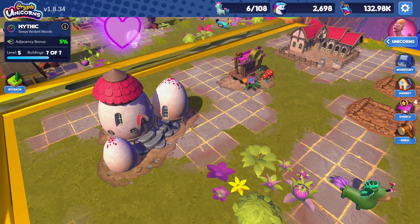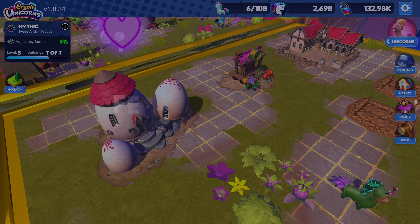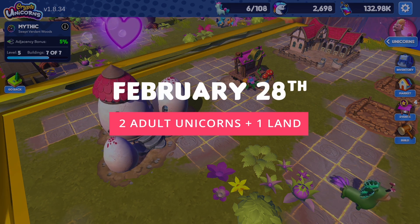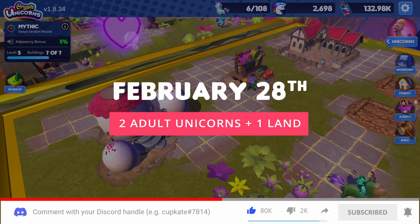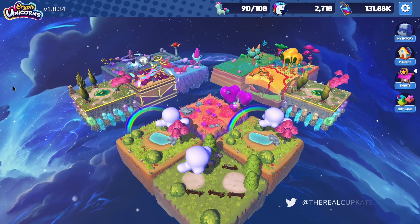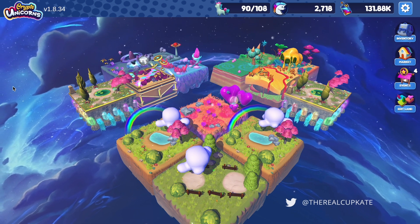Now that you know how to breed unicorns, it's time to put that knowledge to the test. On February 28th, I will give away two adult unicorns and one land to one winner. All you have to do is like and subscribe to this channel and comment with your Discord handle. I will announce the winner on Twitter on February 27th. So that's it — go forth and multiply!